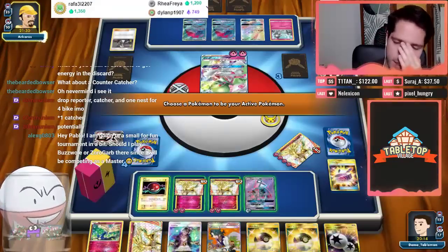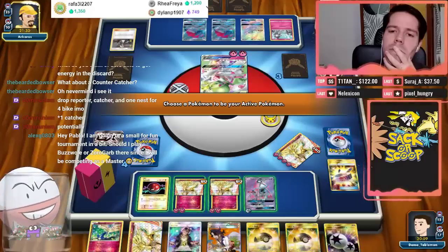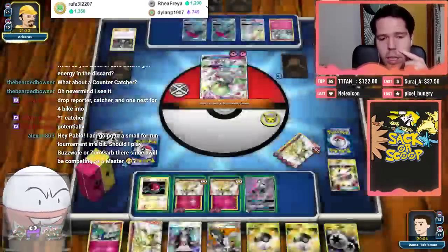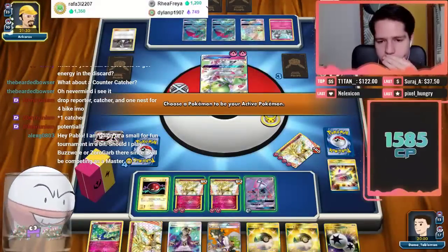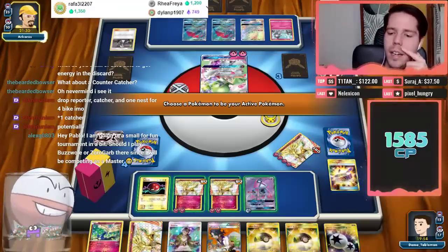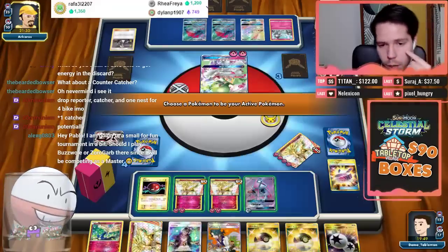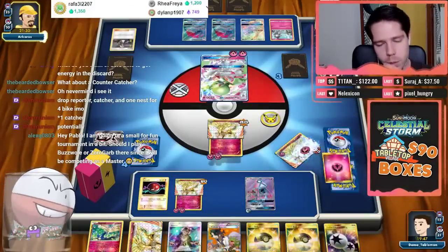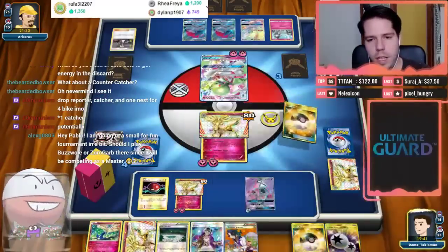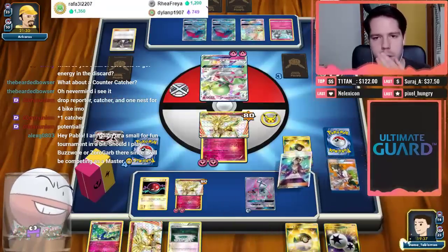I didn't bench this turn though — I was afraid of Parallel City. My opponent needs the DCE to win. On the side conversation: Zoro-Garb is probably more challenging to play against. If I had benched that Cernia's, I'd have been in a great position. Now I need to KO the Gardy and I'm not going to be able to end here.